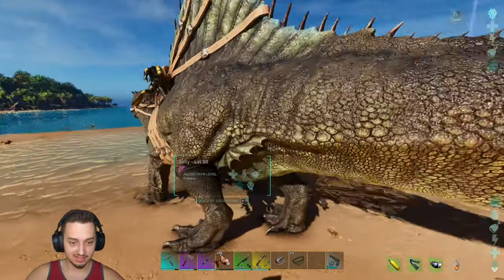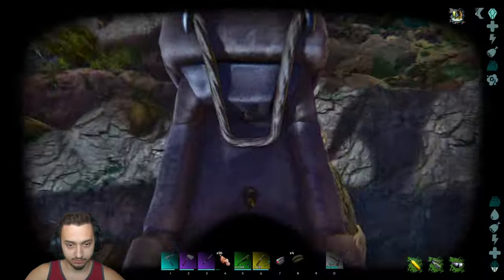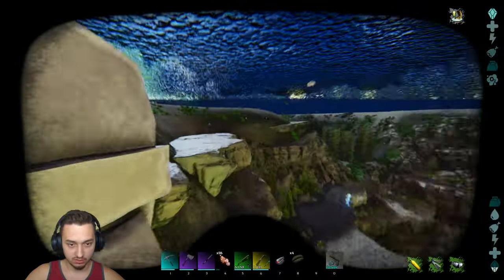We got all the scuba stuff crafting up. We got some extra narcotics, threw the egg down to incubate — give that a few minutes and we'll head back over to the water. Alright, that's more like it — we got scuba stuff on, got Sally, we're ready to go boys. Look at her, she's excited.